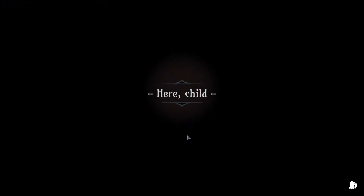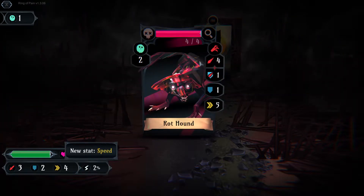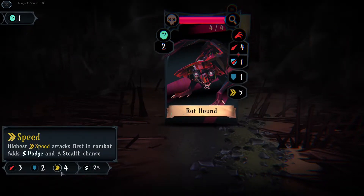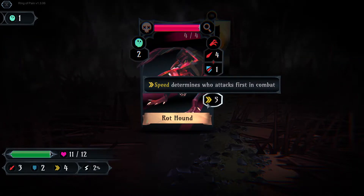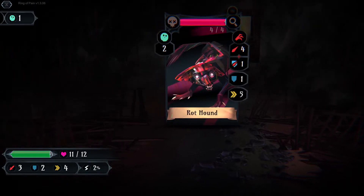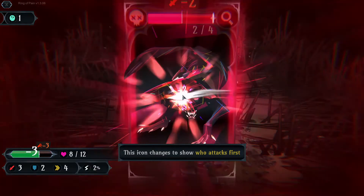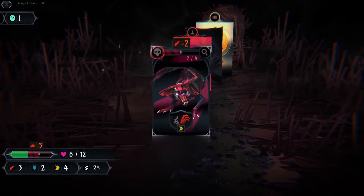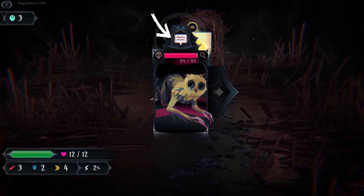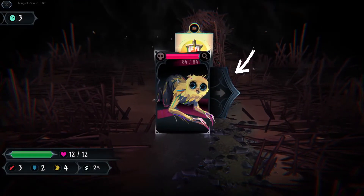Let's go. We move deeper. New stats — Speed. I have speed four, it has speed five, meaning it gets to attack first. So it's going to apply its attack to my defense first to do two damage, and then I get to do my three versus his one and do two damage. So we just trade blows until one of us dies. He did two, I did two, he does three. I'm hurting, but we got a potion, and now I'm fully healed.